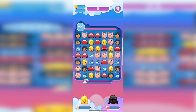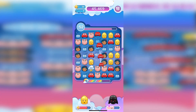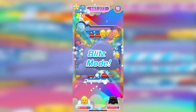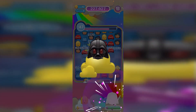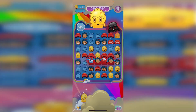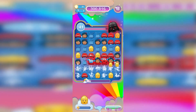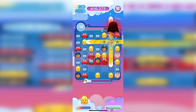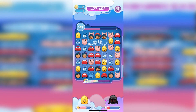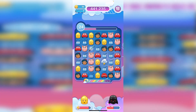The goal of these events is to collect a particular item to essentially hit the boss and get through the level. In this case the item is a lightsaber, which should appear as I play the game. Each villain has a unique ability — Darth Vader essentially holds emojis and locks them in place, and you need to free them up to hit Darth Vader with a power-up.